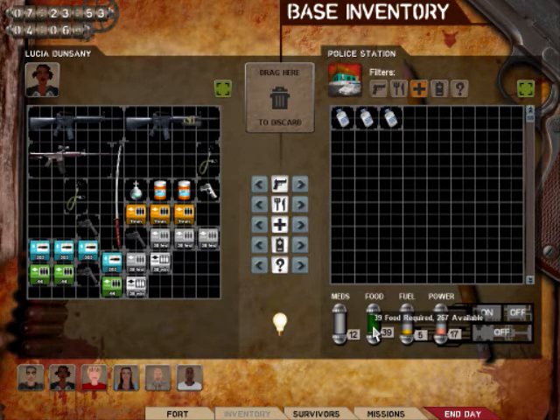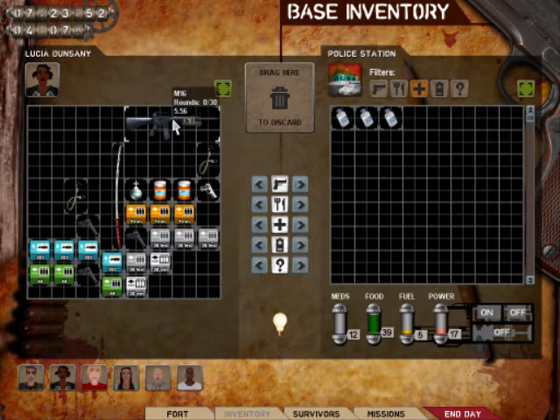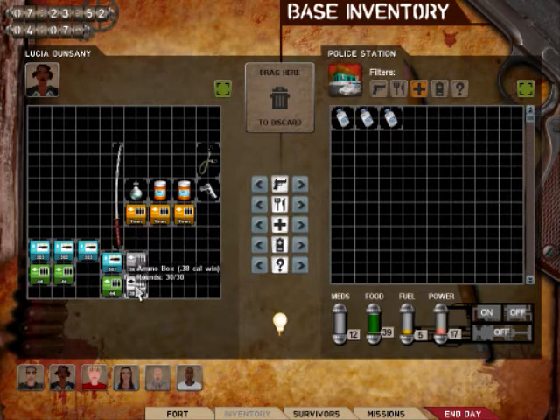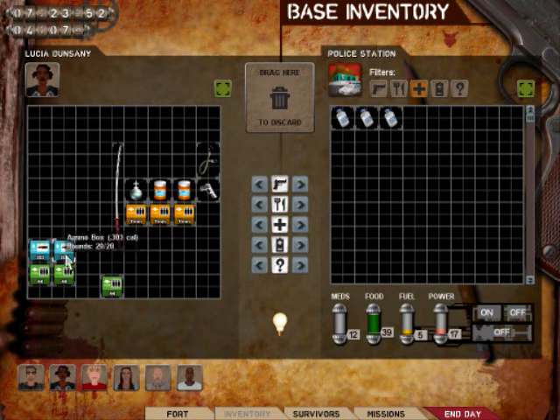I found probably enough food — a day's worth of food — and a ton of ammo. That's just plain awesome. And some pretty good guns. And finally some of the .38-1 ammo.